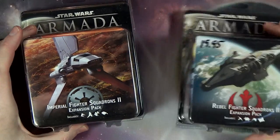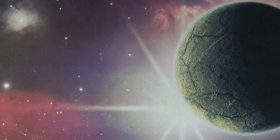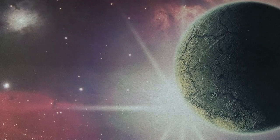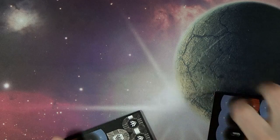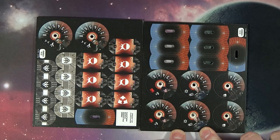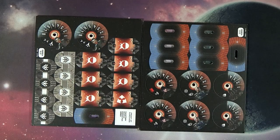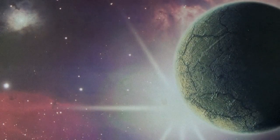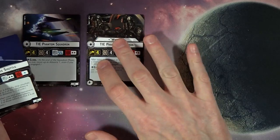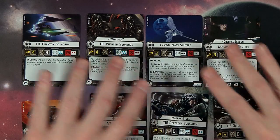Alright, it's fighter time. We've got the new Imperial fighters and the Rebel fighter squadrons. Nothing super crazy in here — it seems like a lot of the cool fighter pilots are going to be in the Corellian Conflict upgrade box. So we've got: a Mount Steel commander or Colonel Jendon, a decimator pilot, the TIE Phantom, and Whisper — apparently this is a double-seated craft — plus the Lambda class shuttle, the Decimator, and the TIE Defender.